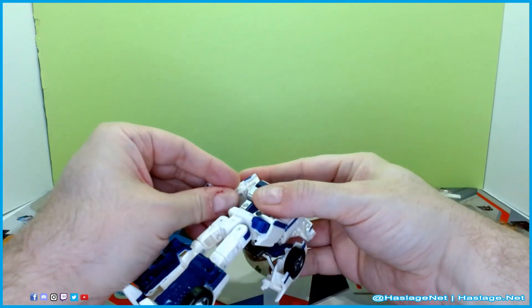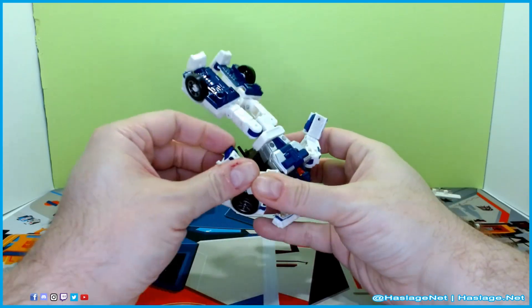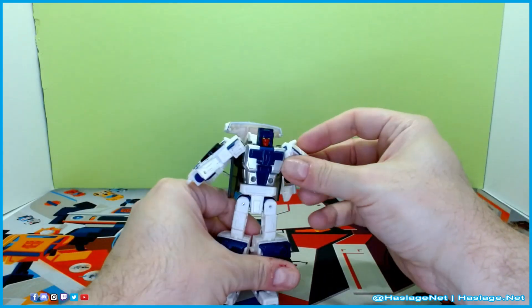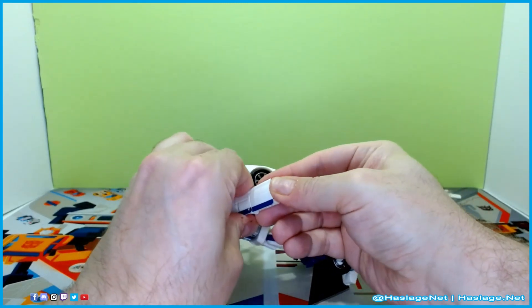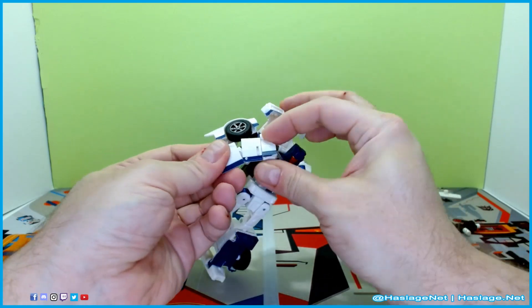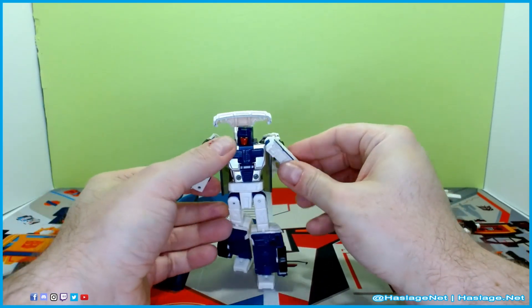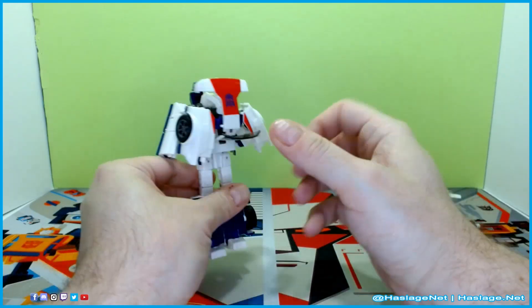Fold in the hands. Every joint on this guy is super tight — like everything. It's like they decided, hey, Tony's last figure was super loose, so we're going to give him the super tight one instead. I will stop complaining about tightness. Anyway, turn the waist around 180 degrees.